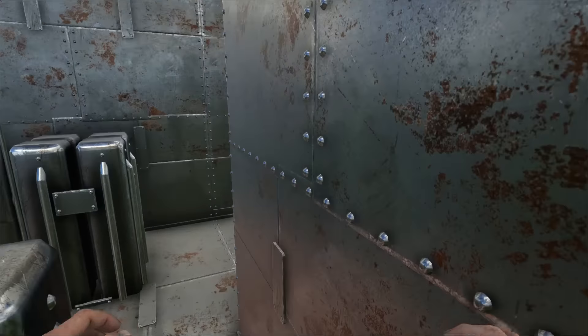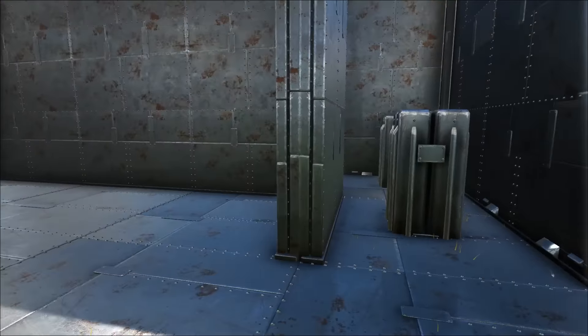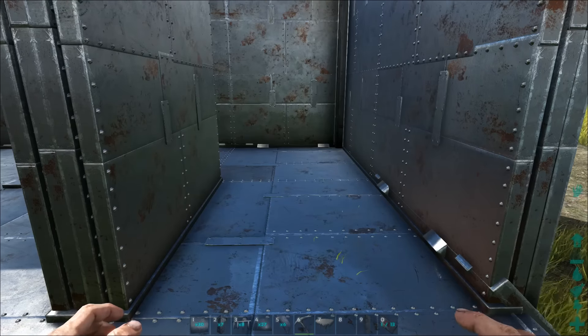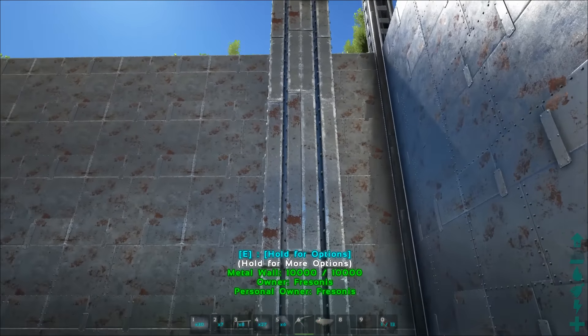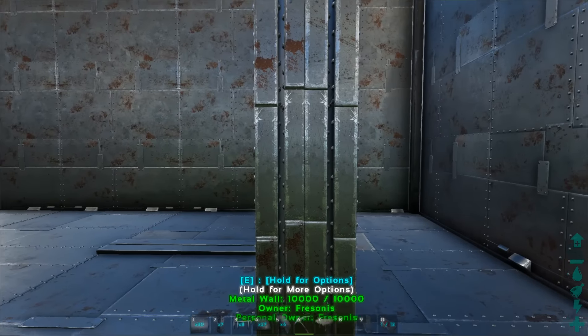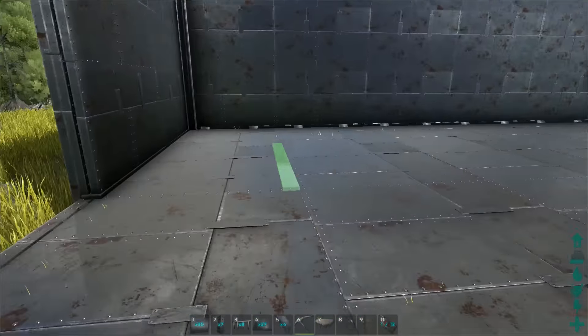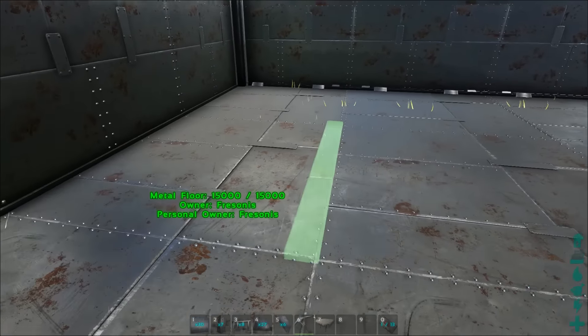I already placed those walls and now you're going to see how I placed them. This is the buffer zone — the extra protection zone — and it is protected by four layers of walls. In order to do that you need fence foundations again, and walls of course. To do that, line up the fence foundations with the nails.